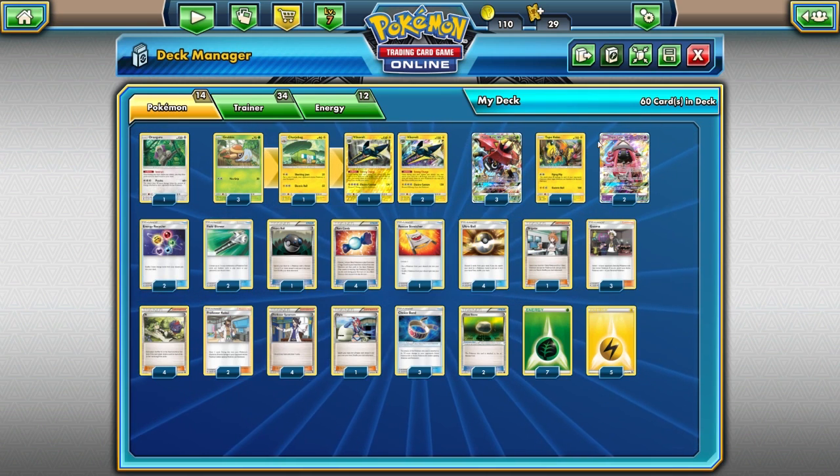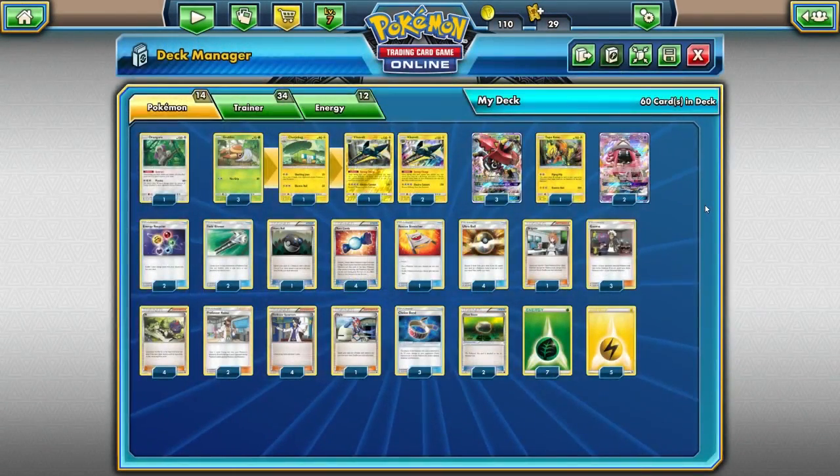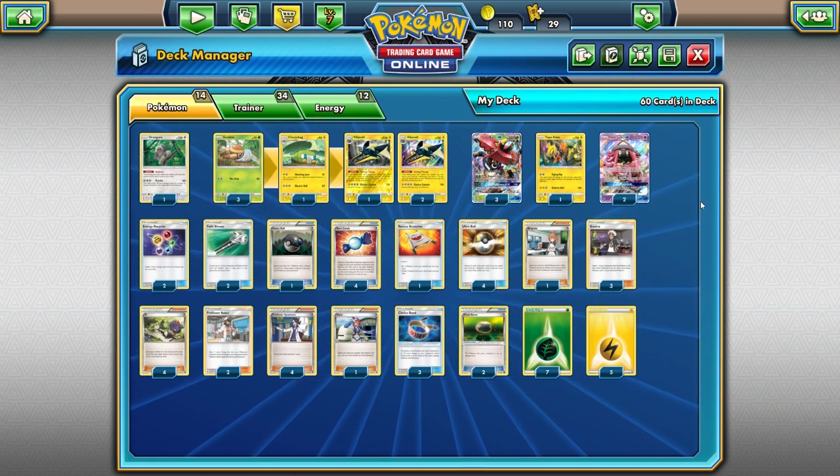We're also playing a copy of Tapacoco — mainly there for the free retreat. There's obvious synergy with Guzma: you Guzma something out, bring up the Tapacoco, and retreat back into your previous attacker. Flying Flip also spreads 20 damage everywhere, setting up knockouts especially against things like Metagross, Gardevoir GX, or anything with a lot of HP like Gallade.